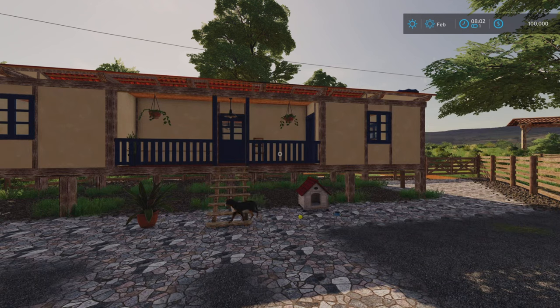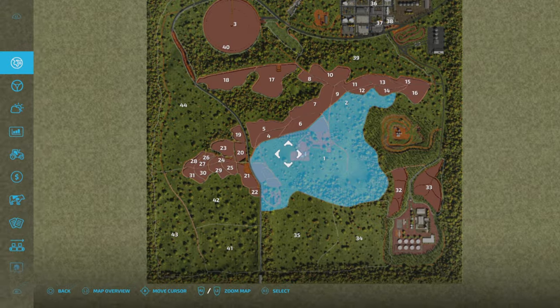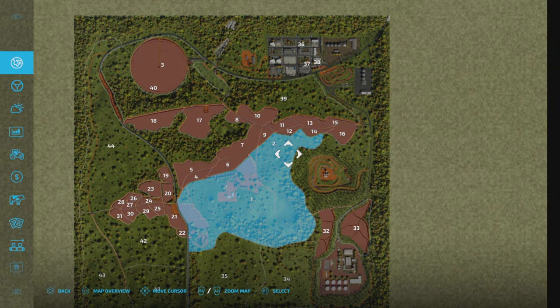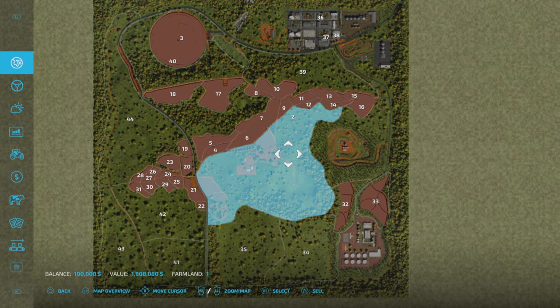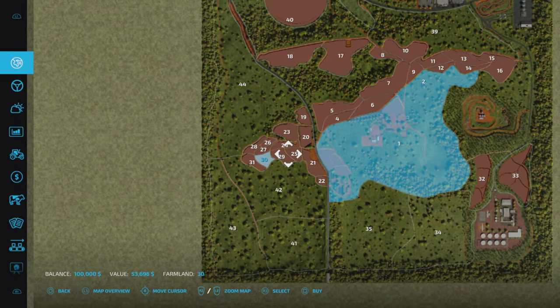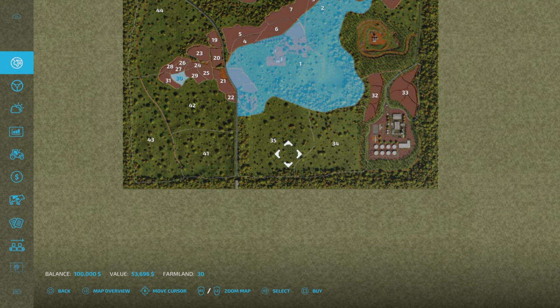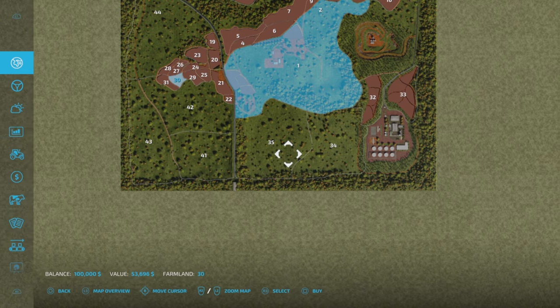Contracts are available on the map. On New Farmer mode you start with plot one, which is the main farm area — it's not cheap at 1,808,080 for that plot. On Farm Manager and start from scratch you might need a bit more money. These smaller plots can be picked up fairly cheaply, which is rather nice. The outer areas are all kind of grassland that might need some trees cut down.